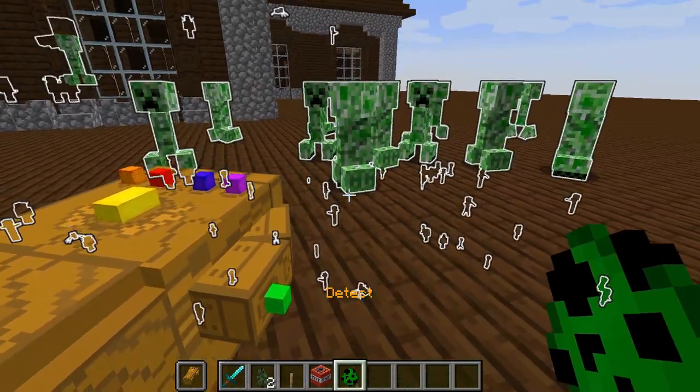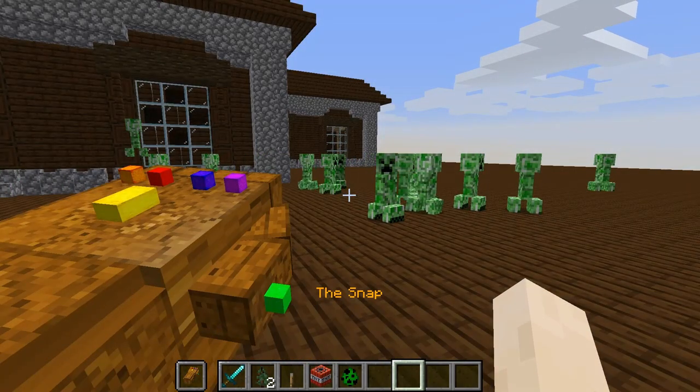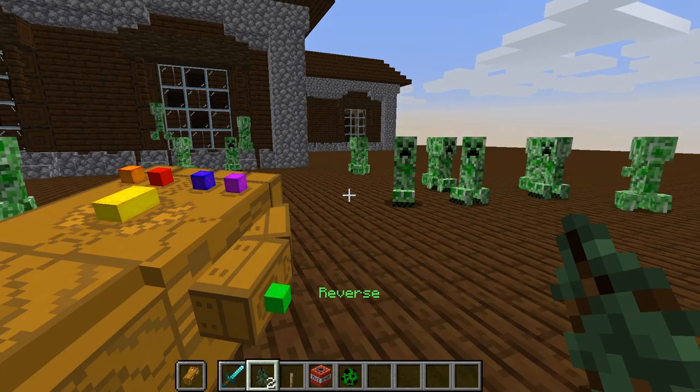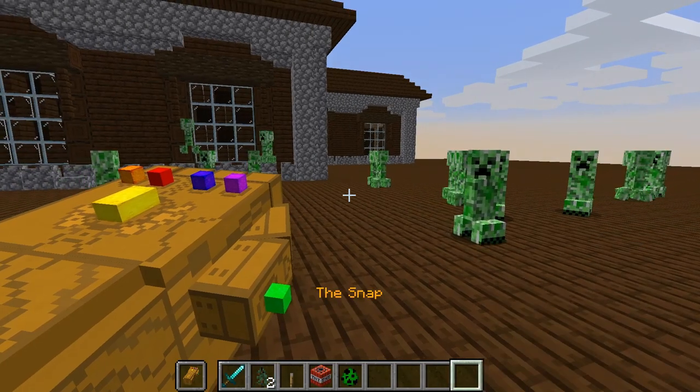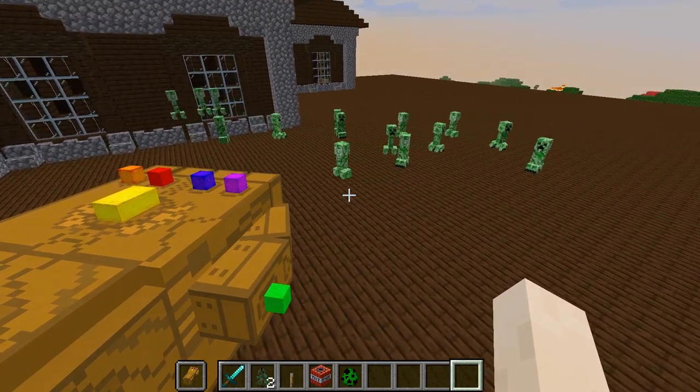Let's get a bunch of creepers in here and snap. As you can see, the gauntlet is now damaged. But I can use the reverse to bring it back, so now I can snap as many times as I want. It does take a minute to kick in, but eventually these creepers will start to just die.